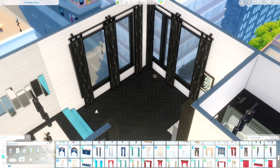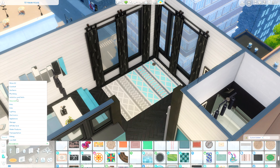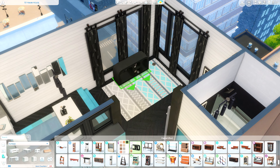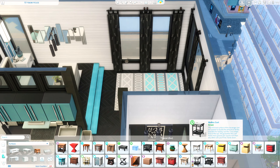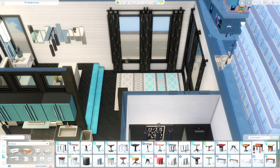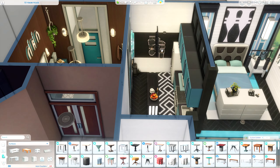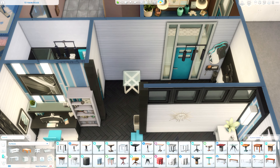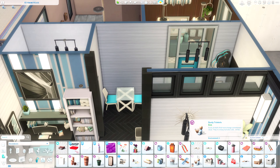I end up using the Book Nook poster twice in this apartment. I thought about using a diploma on the wall, but it sounds really silly — I didn't feel like it matched. In The Sims, a lot of times I and probably other people end up building in this idealistic space where every little thing matches, and this build just felt like it was going to be one of those.